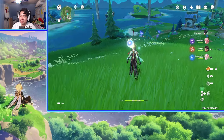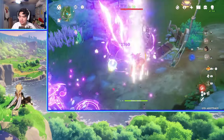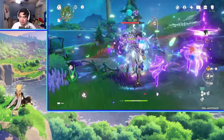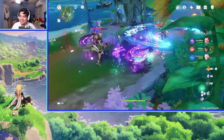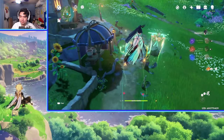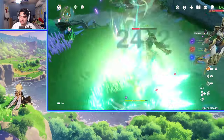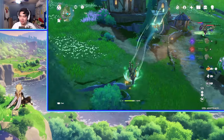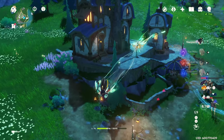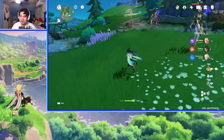A good character to run with Shen Yun is Sucrose or another crowd control character, to group enemies before she does her plunge attack. You can run Shen Yun as a replacement for Kazuha as the shredder, or replace your healer with her as a sub DPS healer. She can work well with Faruzan and Jean-style teams. For meta teams, you'd run Diluc or Xiao with Faruzan and Shen Yun plus a fourth like Bennett, who also increases attack.